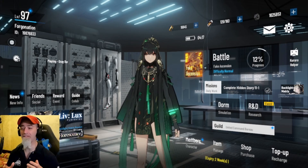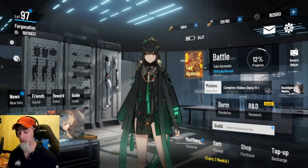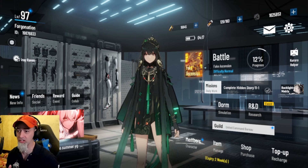What's happening everybody, welcome back. Fake Ascension has finally arrived and this is a pretty cool update. We got some nice quality of life changes, we have a new free skin, and we even have a free character for some players if you don't already have her, which is actually pretty amazing.